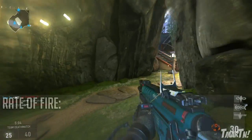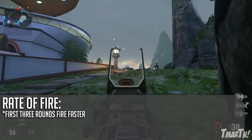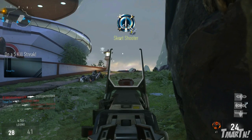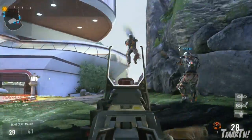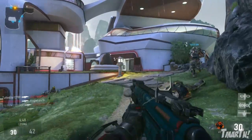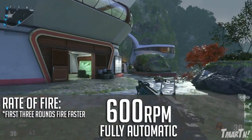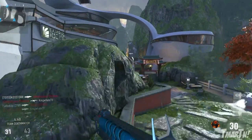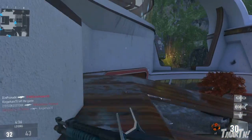The rate of fire is kind of interesting. The first three rounds of every burst fire faster, and keep in mind this is of every burst, not of the magazine. So you can literally just sit there and burst fire this weapon and continuously get this benefit. The first three rounds fire at about 650 RPM, and the rest of the mag fires at about 600 RPM, which is really not that big of a difference, but if you're burst firing you'll be putting more bullets downrange and hopefully killing more enemies.